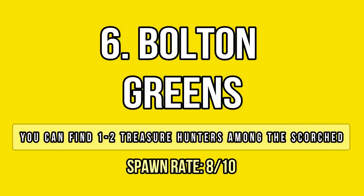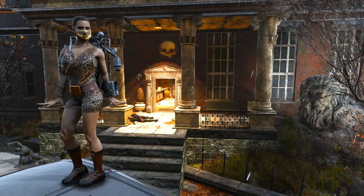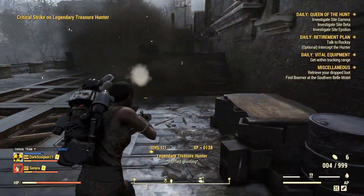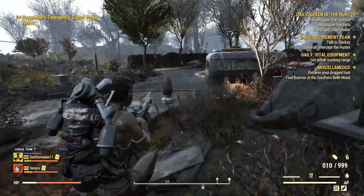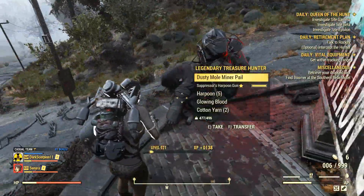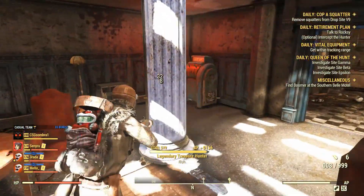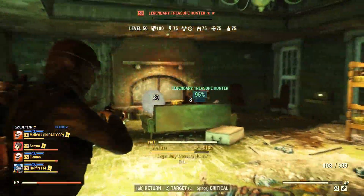Bolton Greens is one of my favorite locations right now, because I often find two hunters per run and each run takes about one minute to complete. It's very quick and easy to check because the hunters always spawn inside or around the main building. I mainly find the hunters on the roof, at the entrance area near the fountain, or inside the building — when that's the case, they could be anywhere, in any room, at any corner. I've searched the gold fields a few times and never found any hunter there, so there is no spawn around that area besides the entrance — that's a little detail to save you some time.